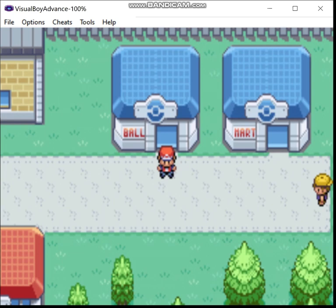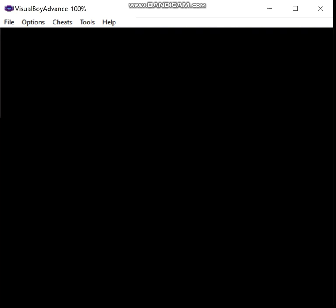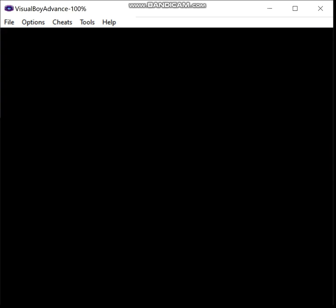Greetings, Zero here. Welcome back to the shiny-only Fire Monotype run of Fire Red Kanto Complete. Last time we really hit the ground running — we acquired four Pokémon: Charmeleon, Eevee, Charmander, and Houndour.